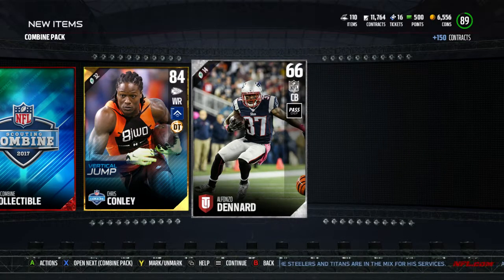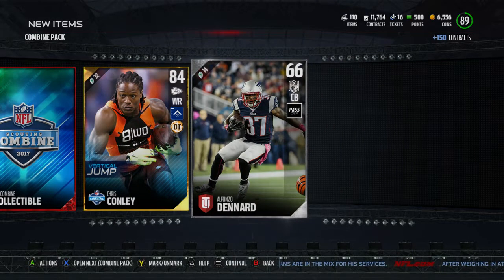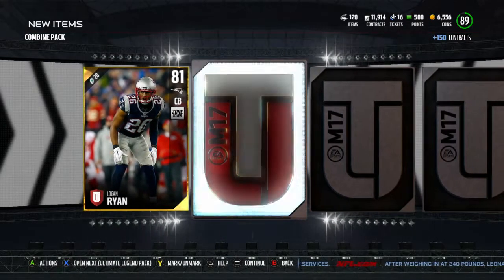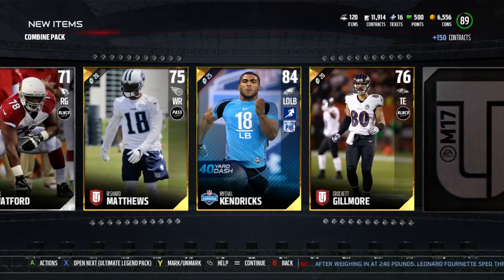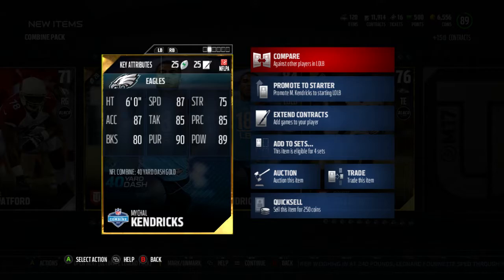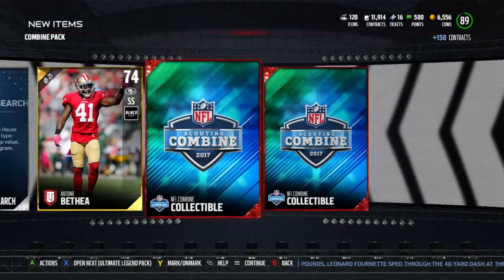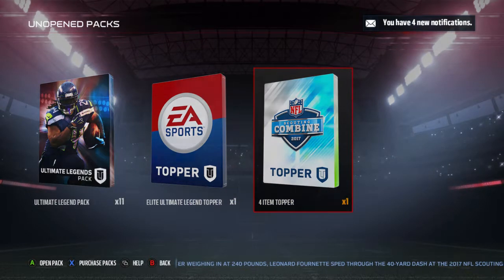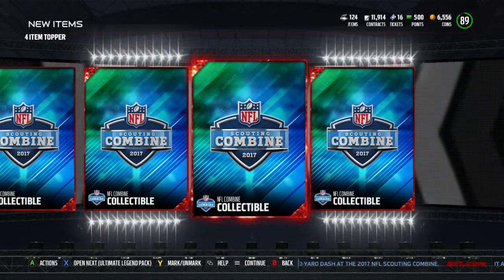Want to see a vertical jump? 87 jump - nice, nice man. For a right end, that's pretty damn good. I bet that vertical jump one's pretty good - that's probably a good Hail Mary card. 40-dash, what's your speed? 87, that ain't bad. I might keep them. I'll do the four-item topper for the combine - you can probably get lucky at something unless it's just these collectible badges. Yeah, just the badges, all right.